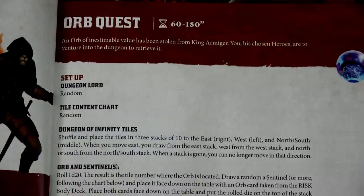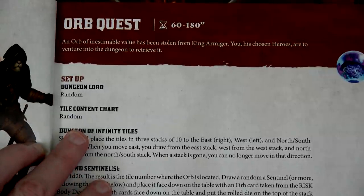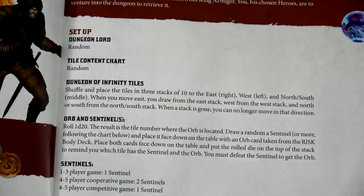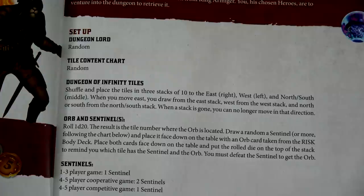We have our setup here. Our dungeon lord is going to be random, and our tile content chart pick is also random. We've got our dungeon infinity tiles — these are your basic dungeon tiles that we're going to be exploring. We're going to set them up in a specific way: shuffle and place the tiles in three stacks of ten — ten to the east, ten to the west, and ten to the north-south or middle. When you move east, you draw from that stack; when you move west, draw from the other stack; when you move north or south, draw from the north-south stack. When a stack is gone, you can no longer move in that direction.